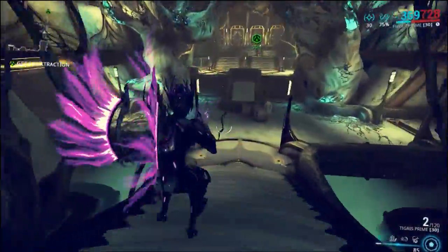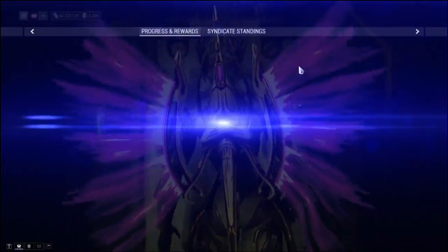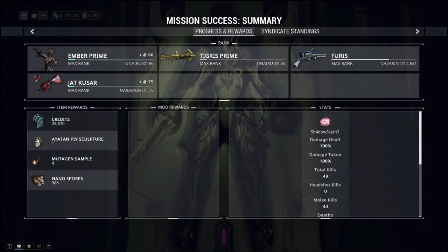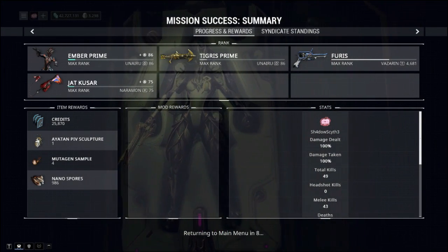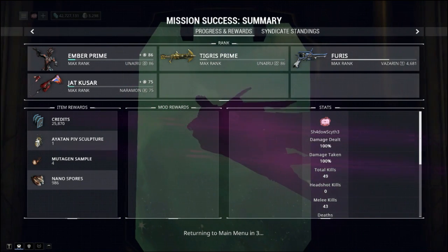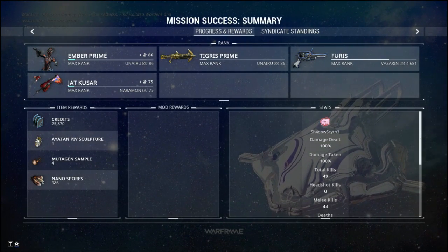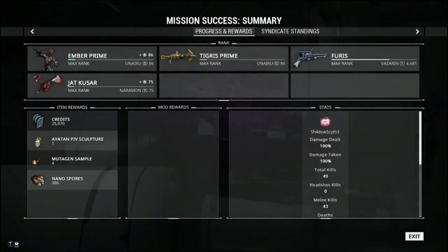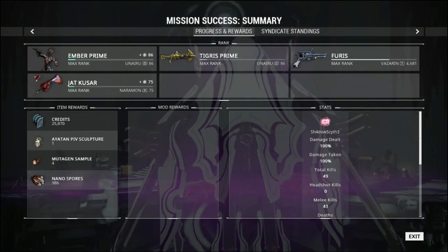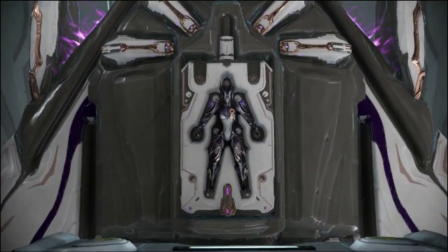As far as all the Warframe changes, a good chunk of Warframes all had balance passes done. They changed Ash's Bladestorm again, so the only way Ash actually participates in the killing himself is he has to press his teleport — and teleporting to an enemy marked by Bladestorm actually does not cost energy, which is a plus.